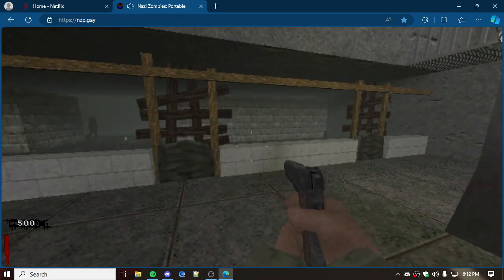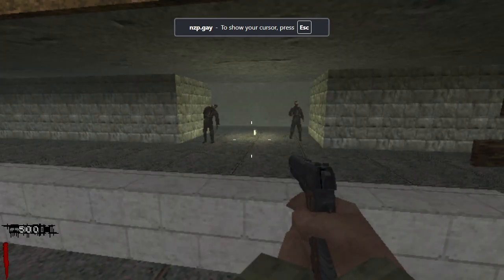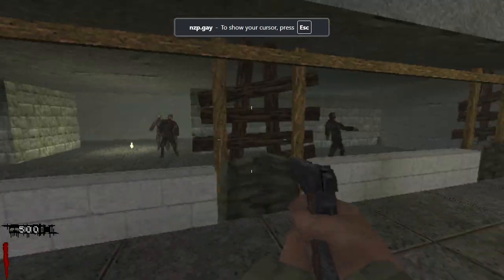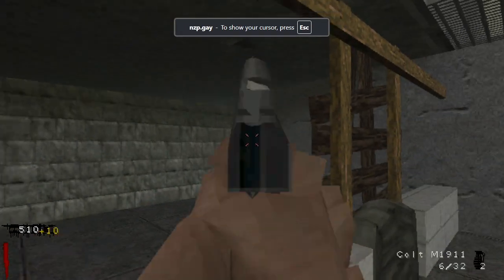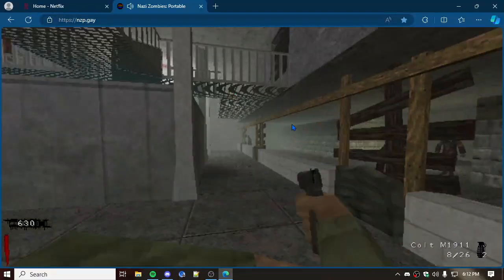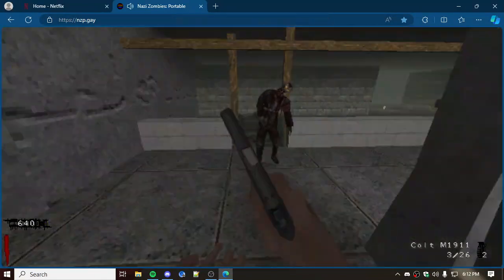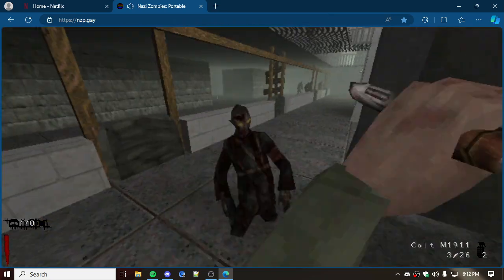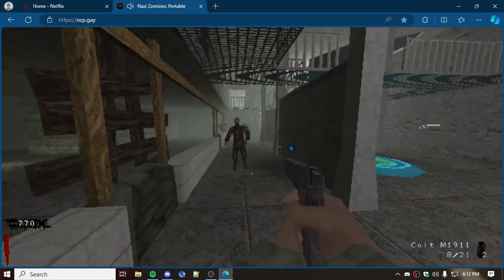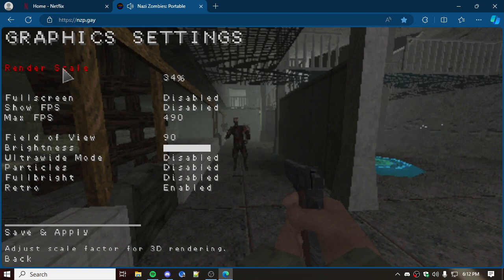This is very laggy, I don't know why. This is why I meant the downloaded version gives better performance. If you do play on the browser, you have to click to lock your cursor into it, then your mouse locks to it. I'm playing this on Microsoft Edge — a web browser — it works! You press V for knife, by the way.